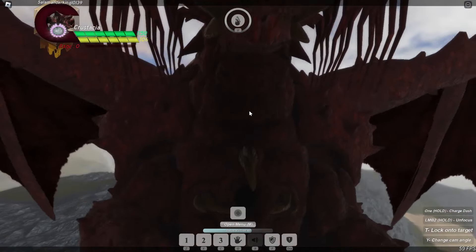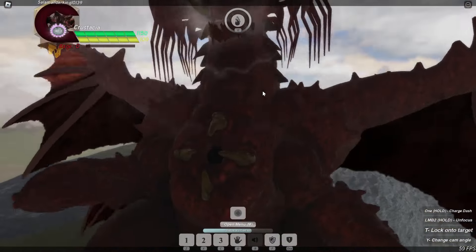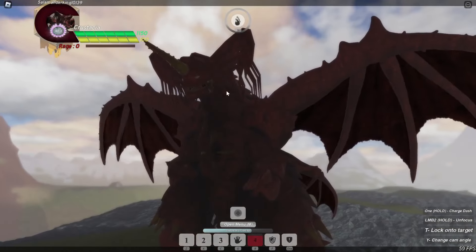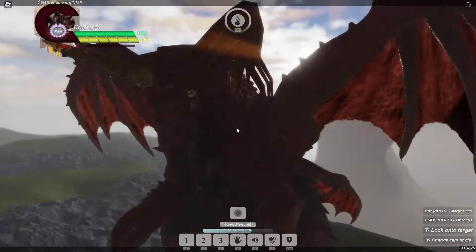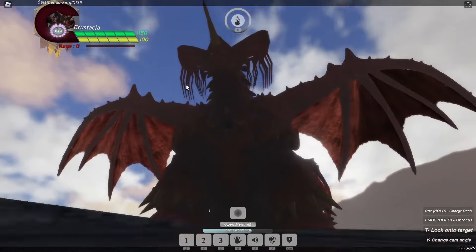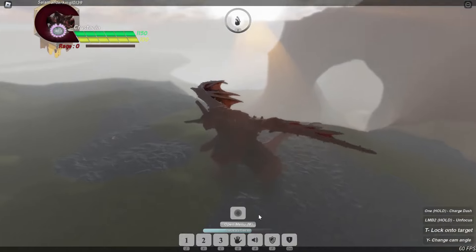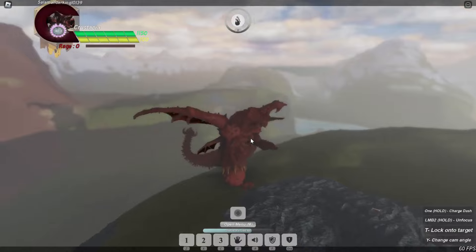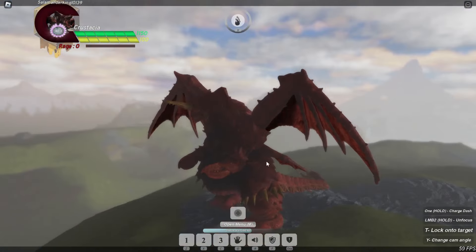It looks like the jaw almost unhinges — it looks like it could unhinge, but it doesn't. These side flaps, I'm not the biggest fan of them. I get that it's supposed to match Destroyer's model, so that's probably why it's there, but the little dangly things look a little off. But the model as a whole looks really good. The feet are also pretty cool. I love the spikes on the legs and the back. Overall, I'm gonna rate this model probably a 7 or an 8 out of 10.